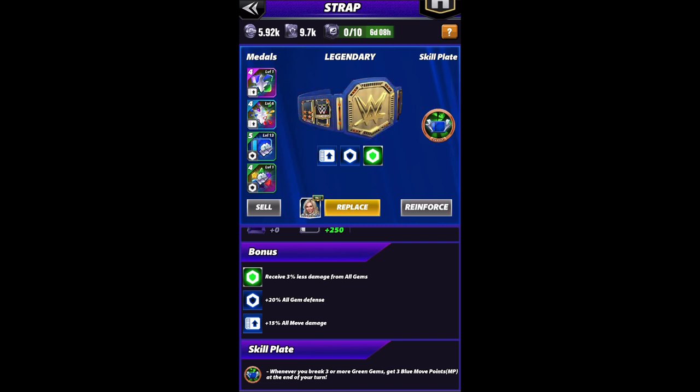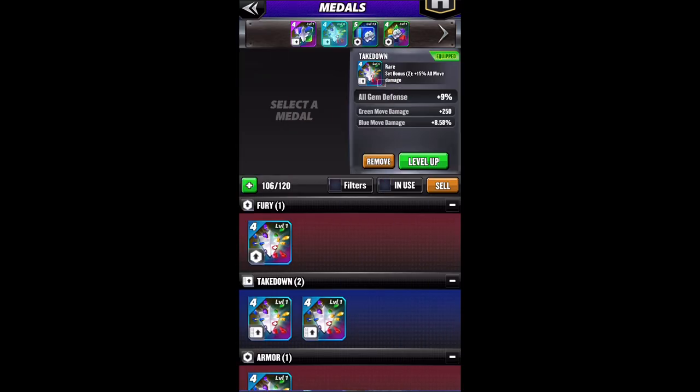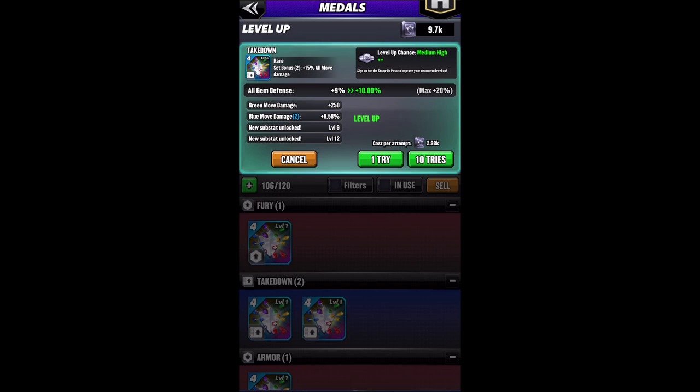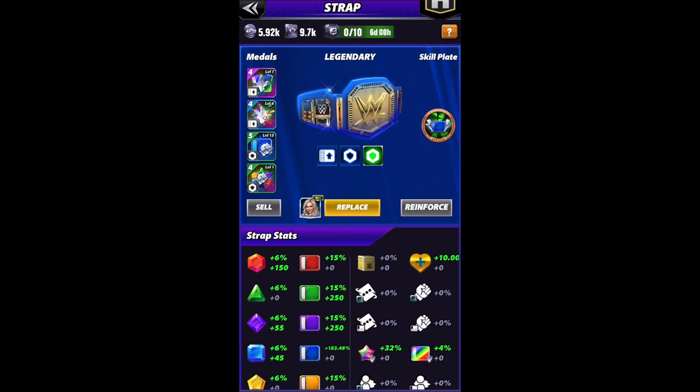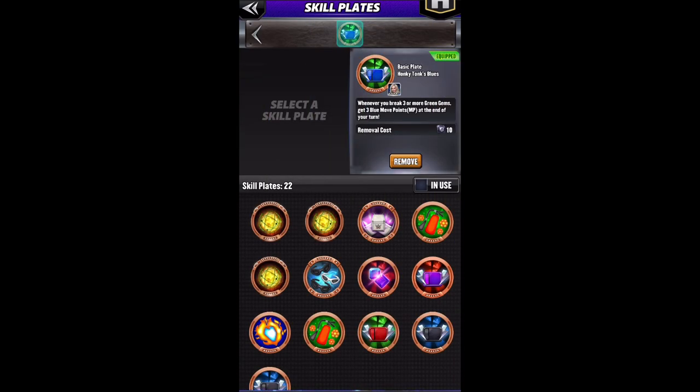My strap stats actually have it at 183%. I'm using a takedown set — I would like to use double takedowns, so instead of 15 I get an extra 30, but my move medal was armor. So I'm going half armor, half takedown. I also have a substat on my gem defense medal that is leveled up twice, giving me an extra 8.58%. After all that blue move damage, we also have a plate on her — the Honky Tonk Blues plate. Whenever you break three or more green gems, get three blue move points.